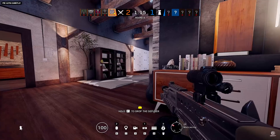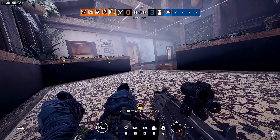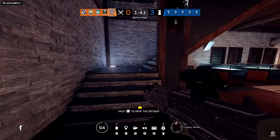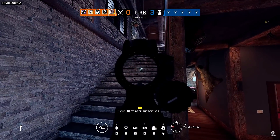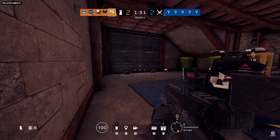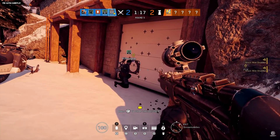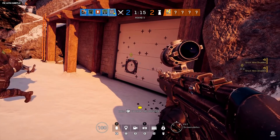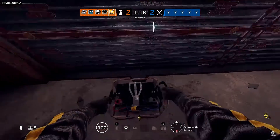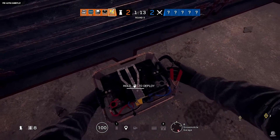Thatcher's EMP grenade is getting an update — the electric blast will now temporarily disable gadgets instead of destroying them. That makes sense, but that's going to kill Bandit tricking. Bandit's batteries will be revealed and temporarily disabled, meaning attackers will have to time their pushes to take advantage of the disabled state before the utility powers back up. So you're going to have to pick up the battery and put it back down — tricking is basically dead.